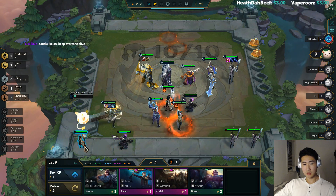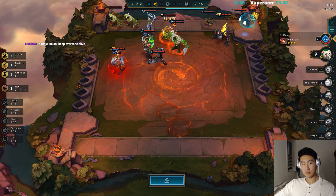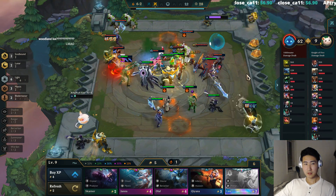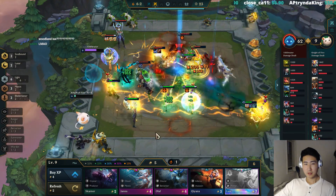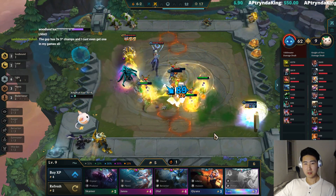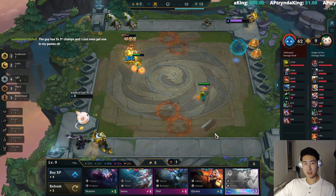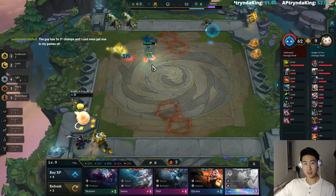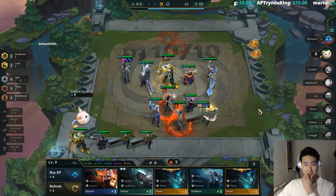Master Yi. He just three-starred his Reksai as well. Damn. I ran out of time — I was doing some stuff, I couldn't move my Karma again. He wins. The Kog'Maw — oh my little minions can kill him! Yorick, man. Okay.